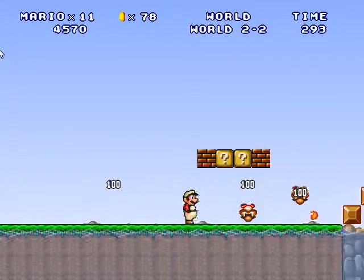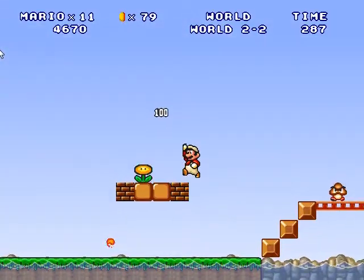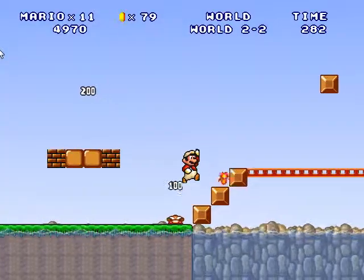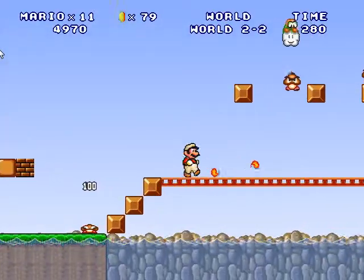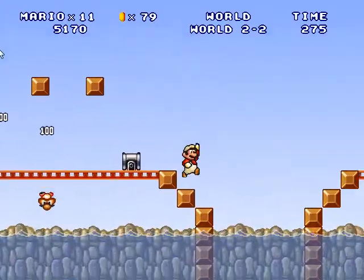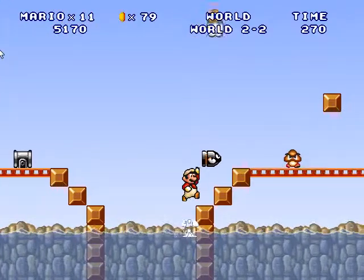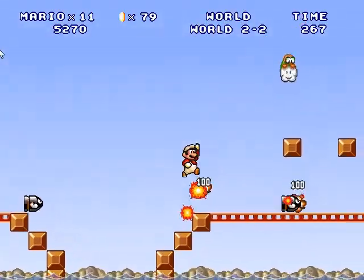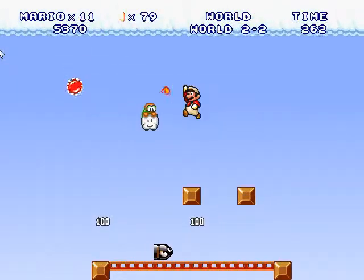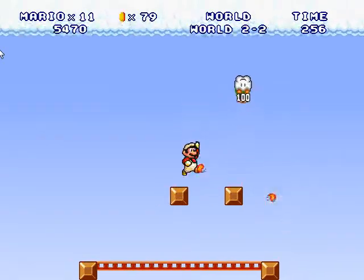These levels become much easier when you have a Fire Flower, which is why I only started with seven lives — you don't really need that many lives at the beginning. Watch out for that Bullet Bill Launcher. Good thing I raised the water! Leave me alone, Bullet Bills. I don't want what you're selling.